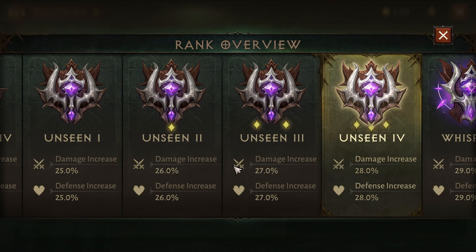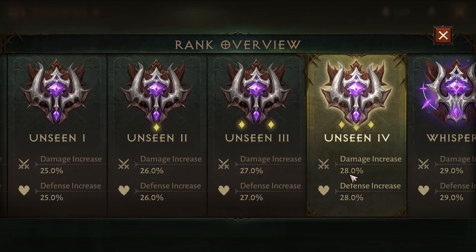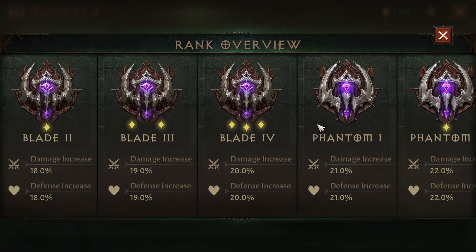Shadow ranks are very important because you get a buff depending on your rank. As you can see, I get 28% damage and 28% defense increase. If you don't do your daily stuff you will miss out on these buffs — that's why it's important.